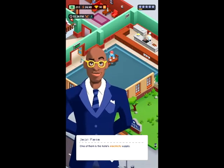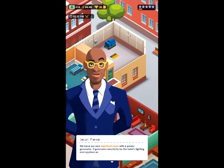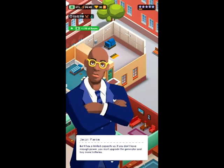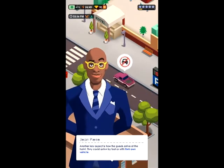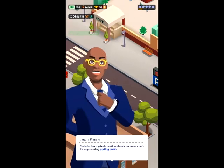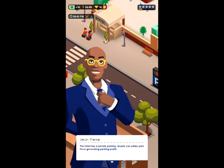One of the things to see about running the hotel is the electricity supply. We have our own electrical room with a power generator. It generates electricity for the hotel lighting and appliances, but it has a small limited capacity. So if we don't have enough power, you must upgrade the generator and buy more batteries. Also, guests could arrive by foot or with their own vehicle. The hotel has private parking where guests can safely park, generating parking profits.